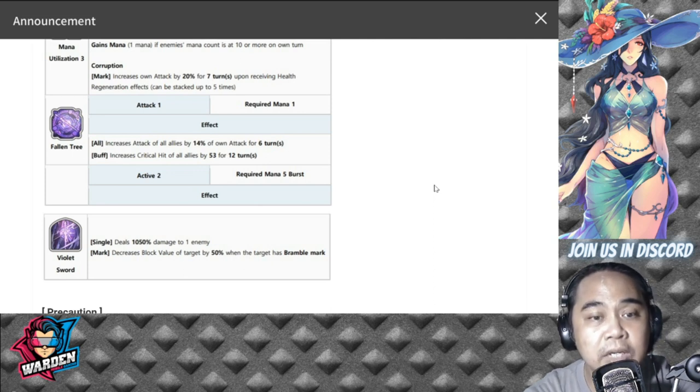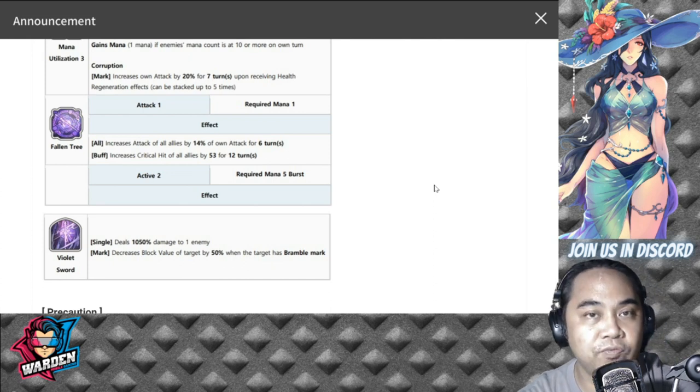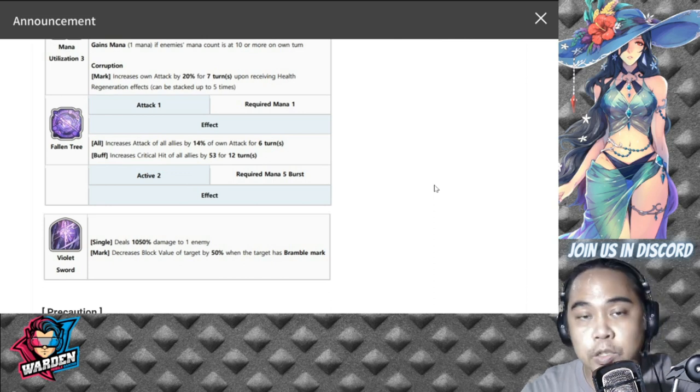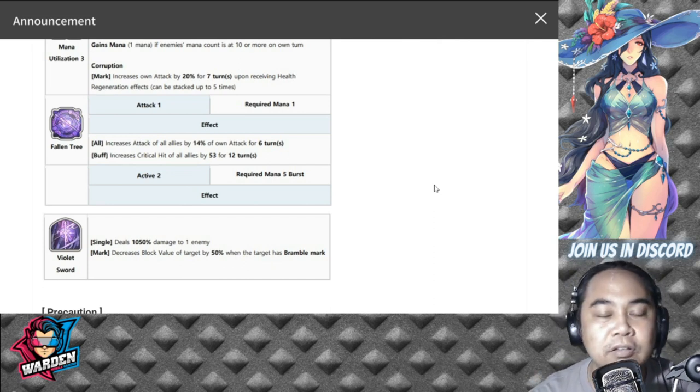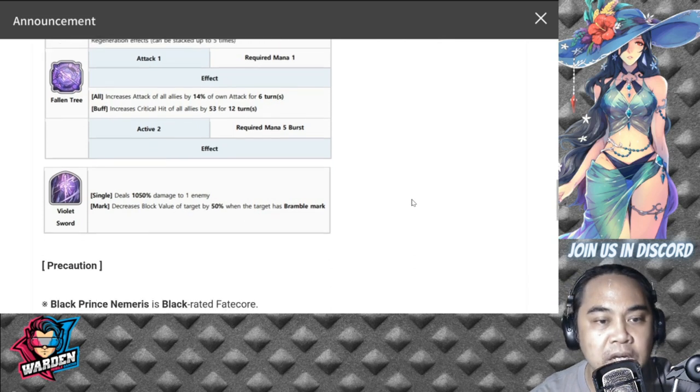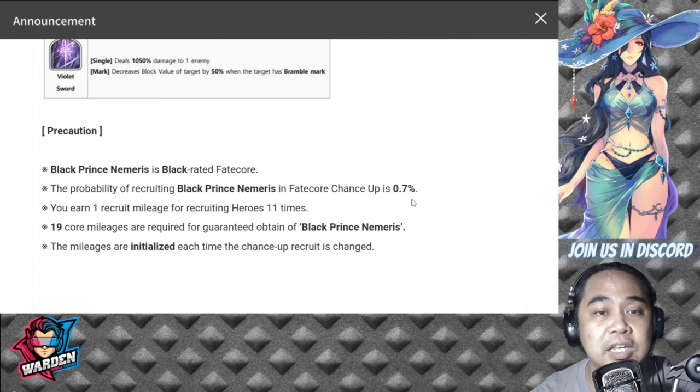For his S2, Violet Sword — deals 1050 percent damage to one enemy and decreases block value of the target by 50 percent when the target has Bramble Mark. He needs Carry's passive for this. His S2 is exactly the same as his original form. My thoughts: this is another slap-on costume with little contribution to improving the original kit — the same trend they've been doing with black fate cores. The design is very good, but the kit is pretty meh.